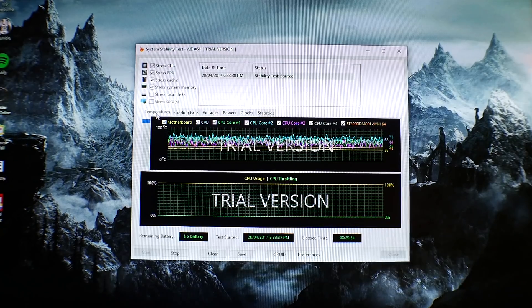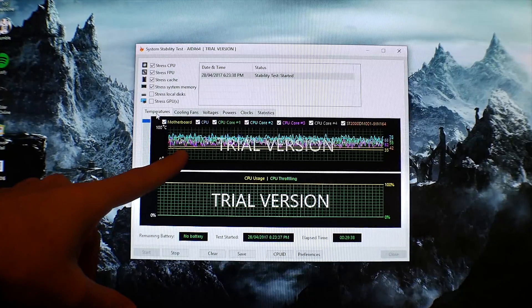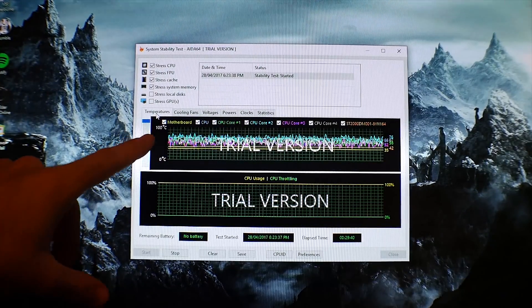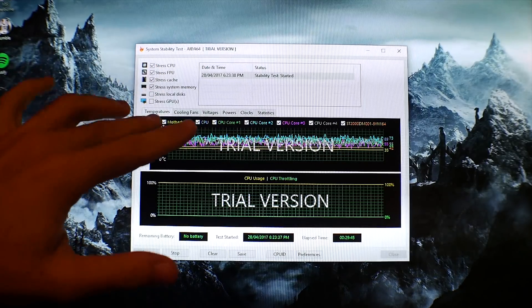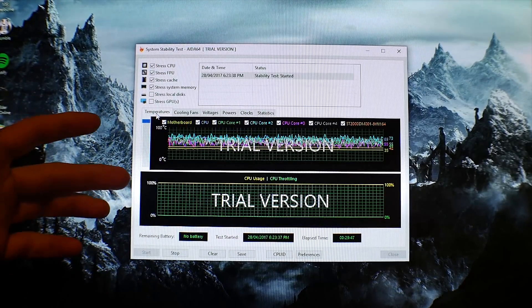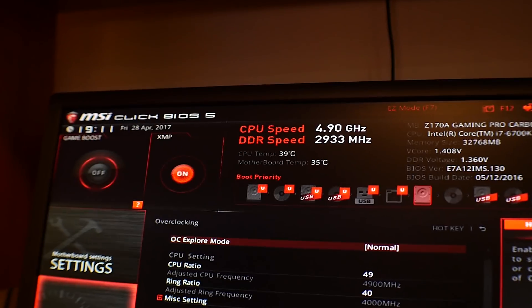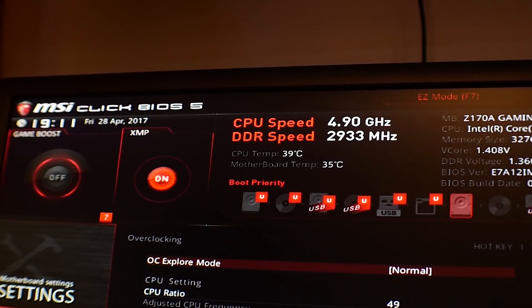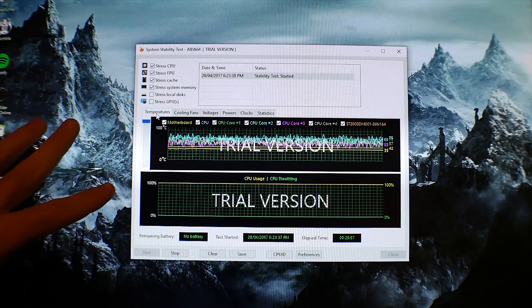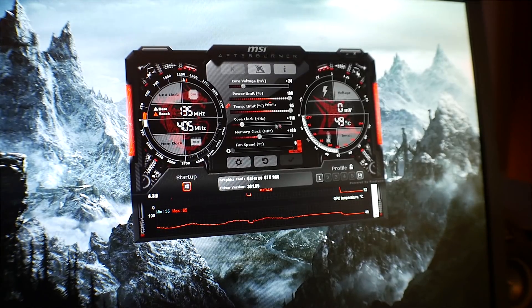We've been recording this for pretty much half an hour. We've got 4.6 GHz stable on the 6700K at around 1.36 volts — a pretty decent overclock for a 6700K. It could boot into 4.9 GHz, so I think this CPU could go higher if we delidded it and had a better motherboard. We've also overclocked the GPU just a little bit.